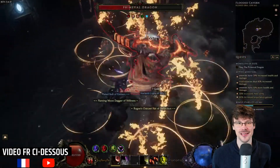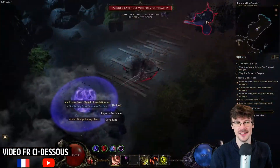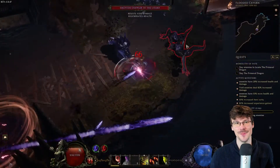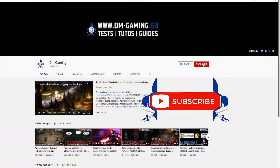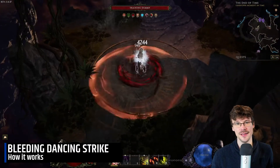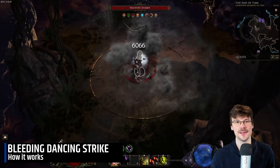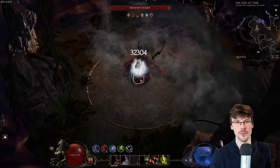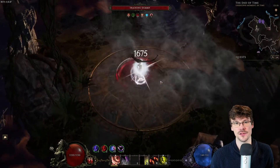Hello everyone, I'm very happy to introduce you to the Blade Dancer Dancing Strike, a massive bleeding stack build to kill enemies this style. You'll be using Dancing Strike, a mobility attack which will apply the bleeding. Your shurikens will be cast by the dash, and smoke bomb for the defensive but also the chance to bleed.